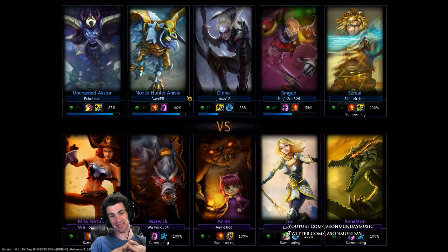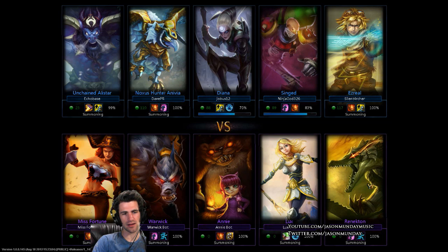We have a Misfortune bot, a Warwick bot, Annie bot, Lux bot, and Renekton bot. My guess is that Annie will be in mid, Lux will be on the bottom with Misfortune, and Warwick and Renekton will go top. For our team, I bet Nivia will be in the middle, Ezreal probably on the bottom, and Singed on top. I'll be in the jungle.